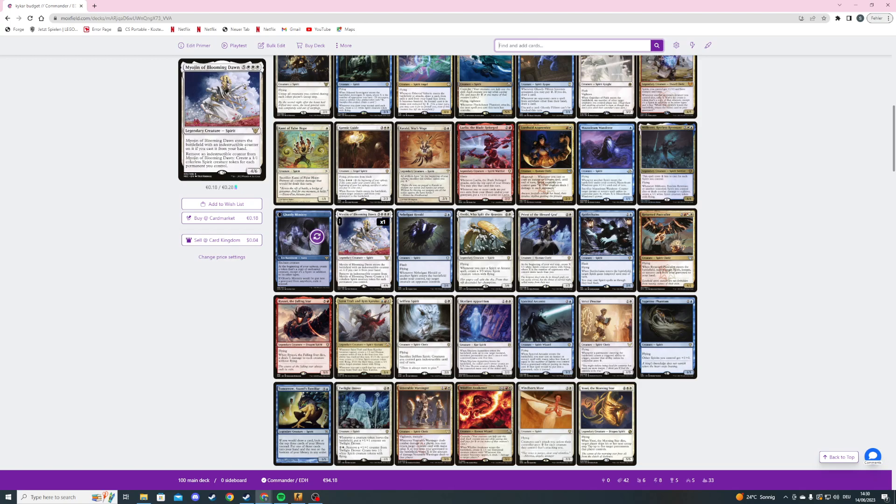Then we're playing Murgan of Blooming Dawn — for eight mana we get a 4/6 spirit. When it ETBs, if we cast it from our hand, it enters with an indestructible counter on it. We can remove an indestructible counter from it to create a 1/1 colorless spirit token for each permanent we control — and it says non-land permanent, so most of the time we'll easily get like 10 spirits, except right after a board wipe.